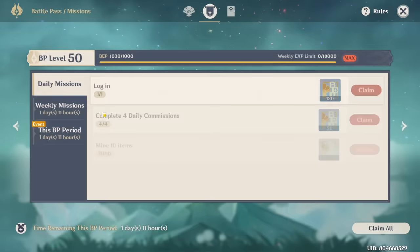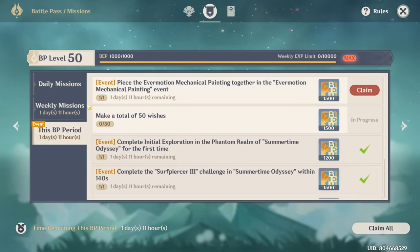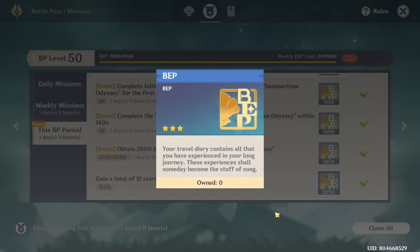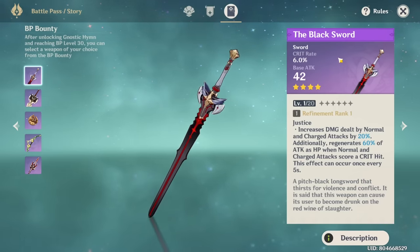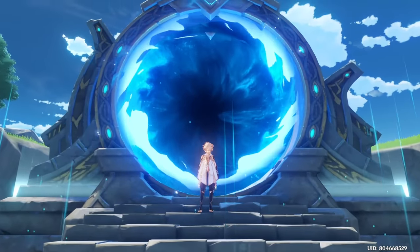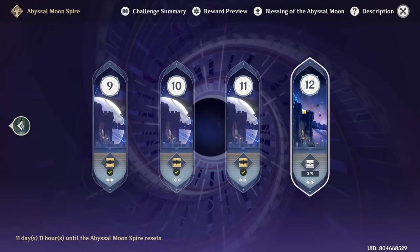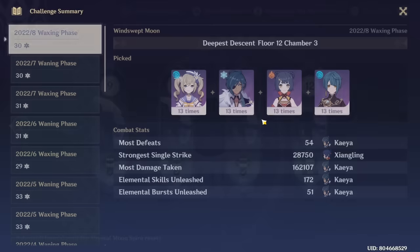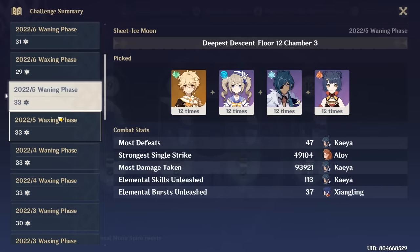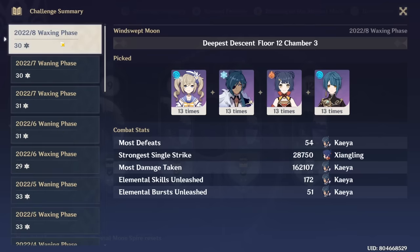For the battle pass, I can get up to level 50 just by playing the game every day, and it's a lot easier if you participate in events. For the Spiral Abyss, I always aim for 30 stars - specifically 9/9/9/3 - and once I get 30 stars I'm done and never look at it again. Sometimes I'm able to get 6 stars on Floor 12 when the Abyss is slightly easier, but if I get 30 stars I'm happy.